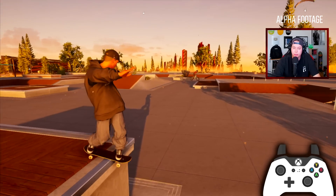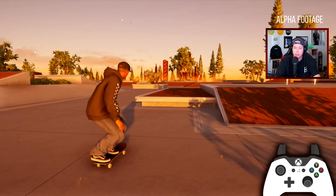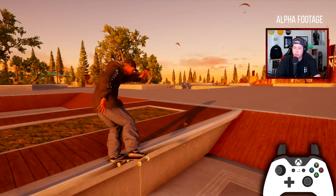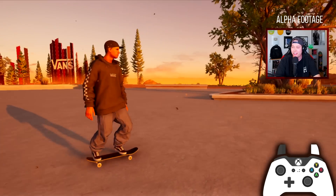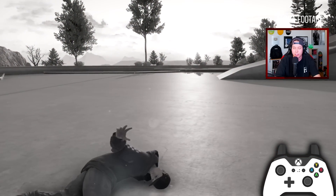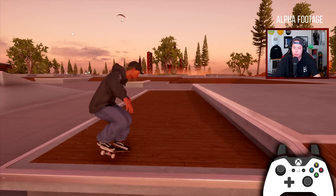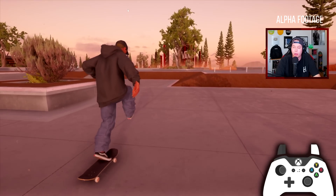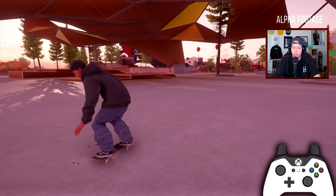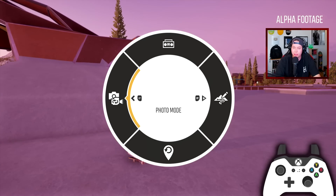Let's see if we can get a kickflip into a back lip. I must admit I was going for the backsmith — I think we got it there. Maybe a laser out — nice. That was so sick! I love the animations. It does feel a little arcadey but you can still get some really awesome realistic stuff. I think we can blunt slide too — blunt slide kickflip out! I was actually trying to nollie flip out. Fakey frontside 60, cap flip. Caballeria impossible! Fakey bigger heel — okay I feel like I'm really figuring it out.